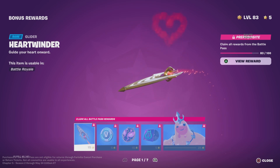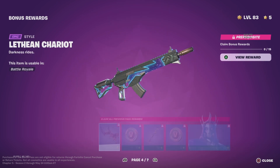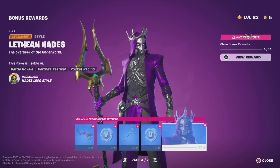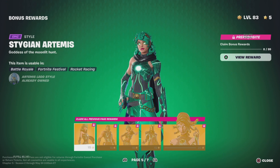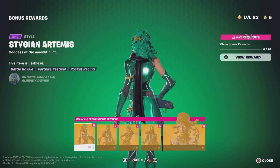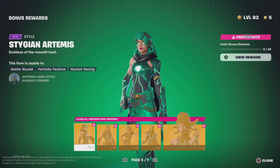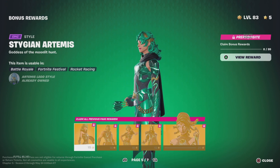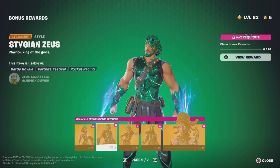So we already know what the first four pages of the bonus rewards look like — I covered that in the initial video. Now on page five, we're going to see what the new bonus styles are. Oh, this is beautiful! I love this green — Stygian Artemis. Okay, that's pretty. So Stygian style is going to have this theme. Artemis looks beautiful. Stygian Zeus — all right, that's interesting.